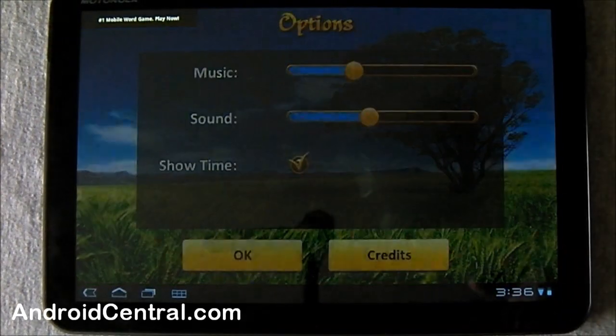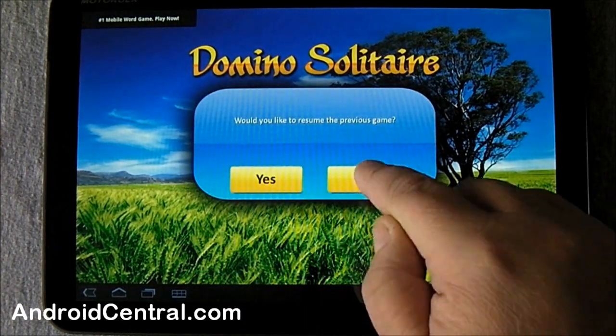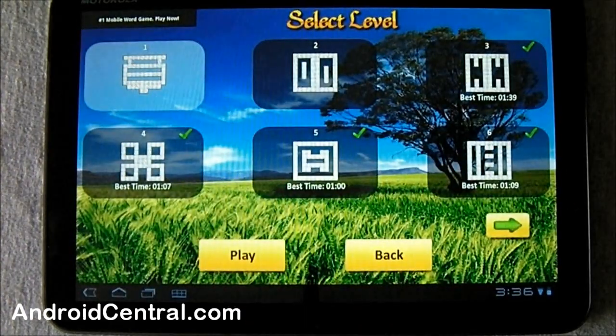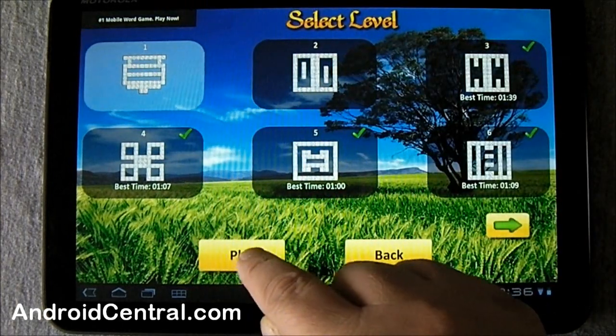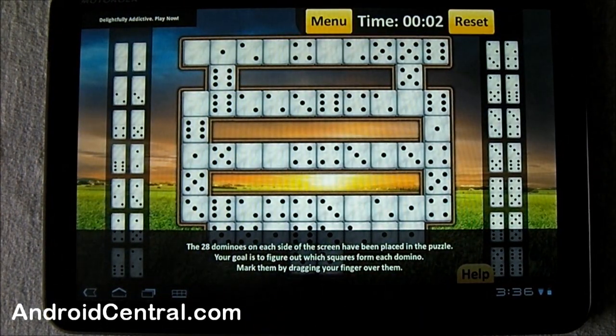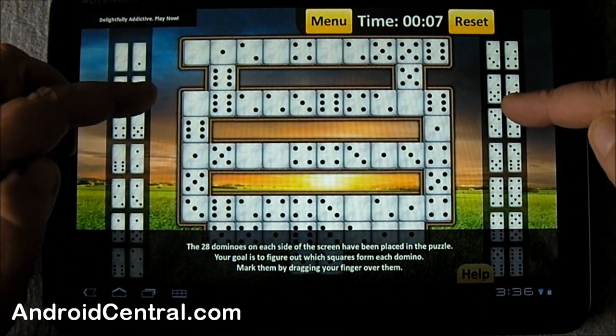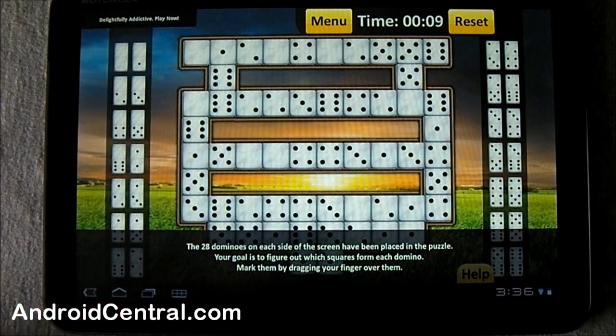Let's go back and have a look at the game, Domino Solitaire. I don't want to resume the previous game — you pick a level. It's kind of like Mahjong and Dominoes at the same time. You've got a set of dominoes down the side that are all hidden in here somewhere.